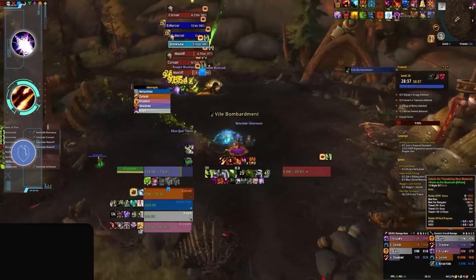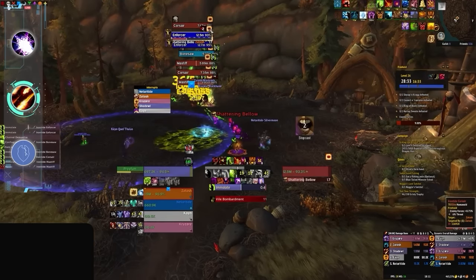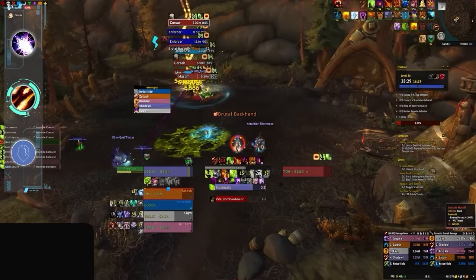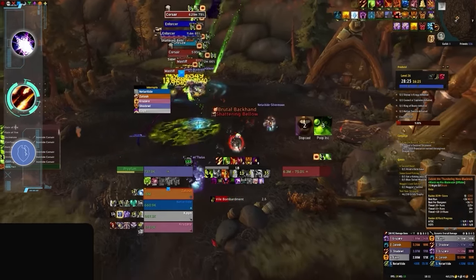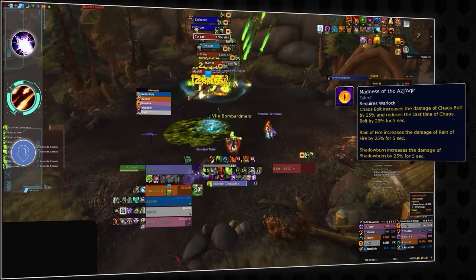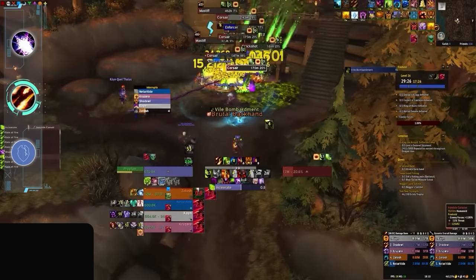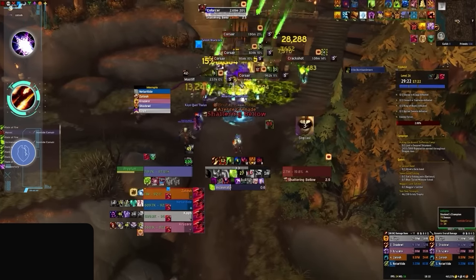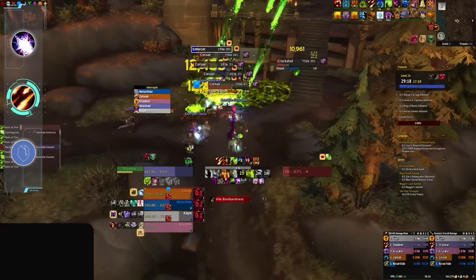Destruction also picks up extra points when it comes to its damage rotation. With very little debuff maintenance and a simple builder-spender system, doing high damage is quite intuitive, with plenty of room to min-max using increased damage windows from Madness of Aja'Kir, which offers a few different ways to boost throughput in different situations. Even though Warlock might not be the most meta for high-level keys, Destruction is still a solid choice for beginners in Mythic+, and with future tuning, could come back to be a dominant spec once again.